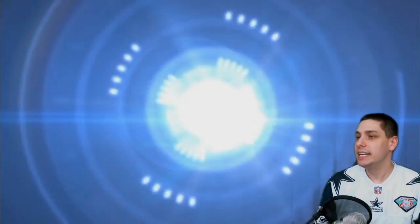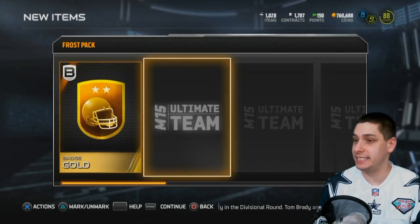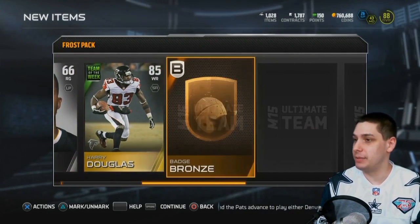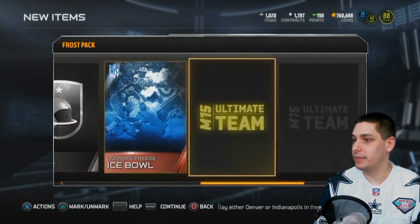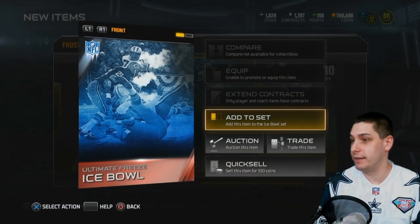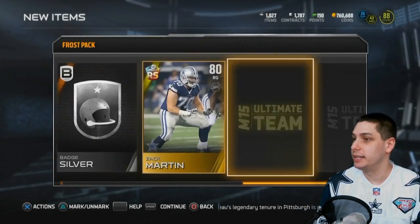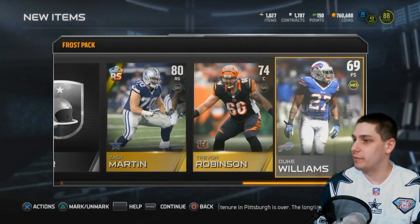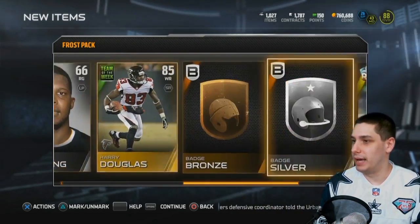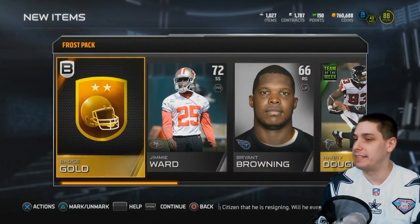Let's rip them open. First thing we get is a gold badge — pretty nice, not too shabby. Jimmy Ward, Brennan Browning. We get a Harry Douglas team of the week. Bronze, a silver, and then there's our ice bowl. Zach Martin rising star — that's actually a pretty beast item. When you add it to the other one they make a very good guard, so I might end up keeping that because I do need an upgrade at guard. Trevor Robinson is a gold. Nothing hugely spectacular — I don't think Harry Douglas is worth much. The gold badge is probably the best thing we got here. Rising star Zach Martin is solid but certainly not worth 35,000 coins.